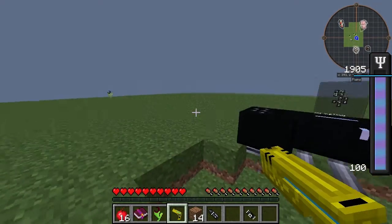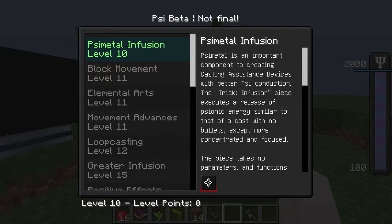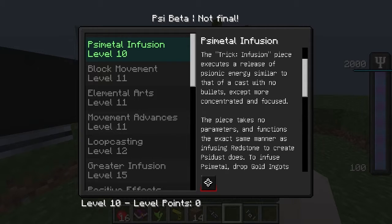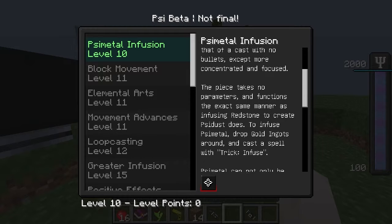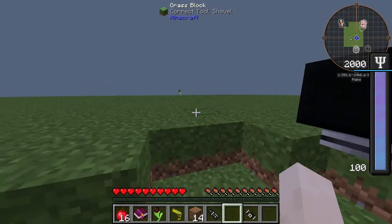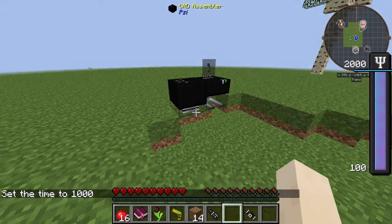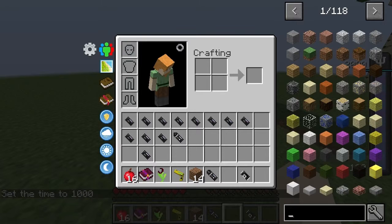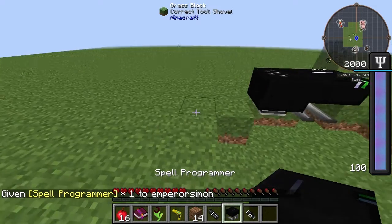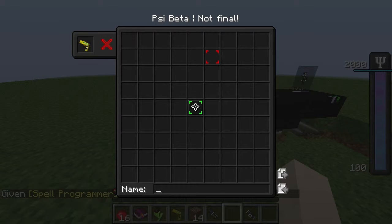Oh, there we go. I think this one may be really simple. Let me just see this — I might save that one, I really want to look at that more. All right, so we've got this infusion thing now. I think we can literally just put it in the middle and that's it.